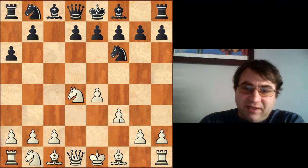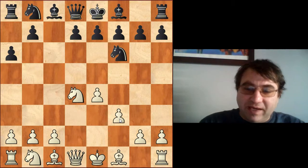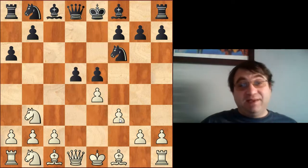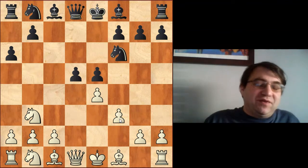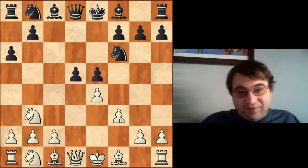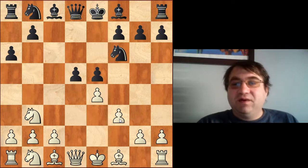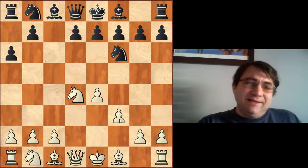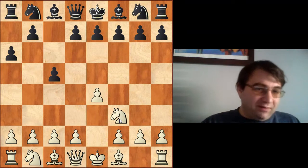We can try other continuations — f3 was actually tried between Feroza and Vitiugov, and this turned out well for black. Black played e5 and then the immediate d5. This is the other issue: if we don't control the d5 square, they're going to be able to play e5 and d5 and declare equality. Vitiugov won that game against Feroza in 2016.